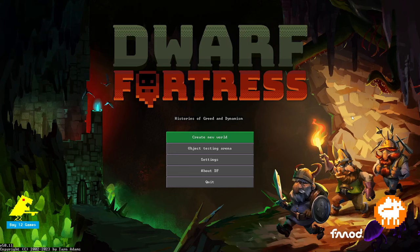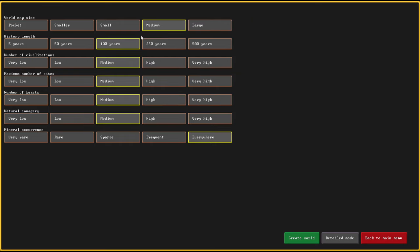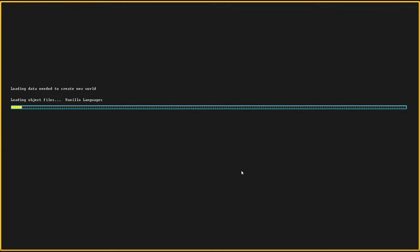Welcome back to my channel. Today I want to start a small adventure in Dwarf Fortress. The adventure mode is near and I've never played this game in this version, so I want to give it a try and test out how the normal fortress mode works. I'll create a new world and play the tutorial missions so the game can explain itself a little bit.